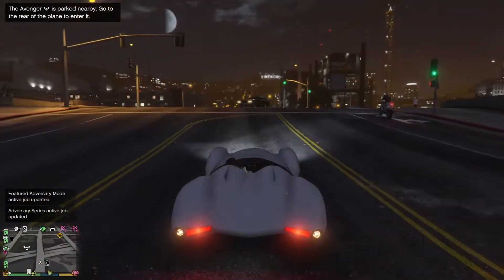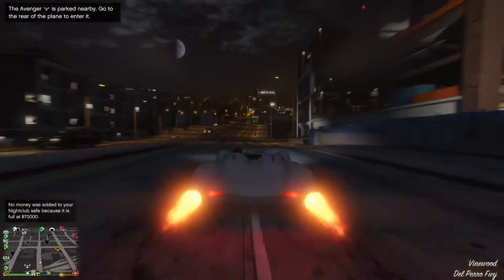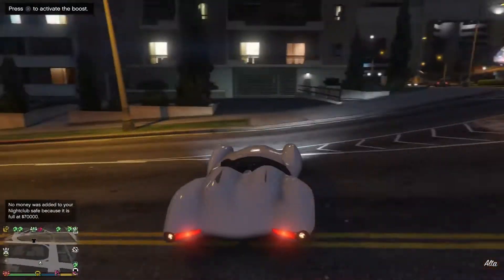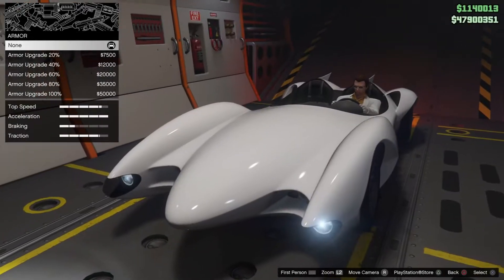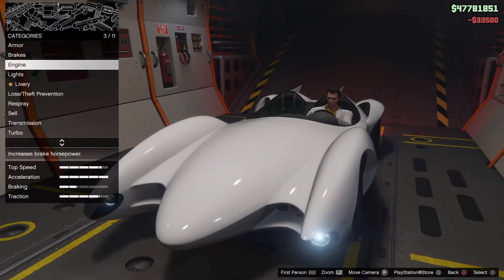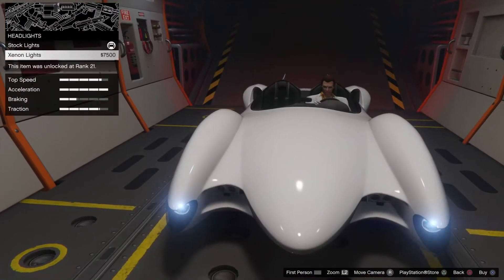See, it already jumps and it already has its thruster in the stock configuration. I wasn't able to test the guns right here because I was in passive mode, but there's no option to upgrade the guns once you're in the MOC either. All there is is the standard stuff, which I'm fast-forwarding through right now.